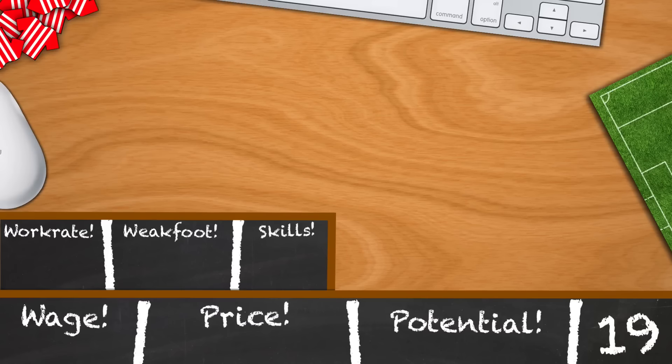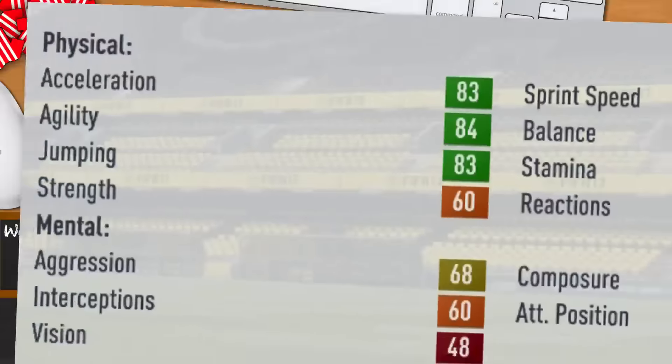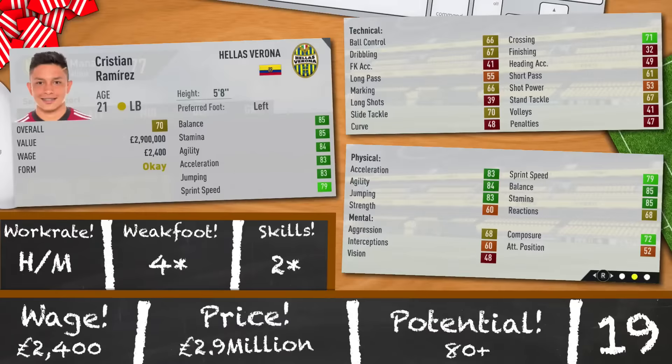The first choice for left backs today is Cristian Ramirez. 21 years old, 5 foot 8 and physically very gifted: 85 balance, 85 stamina, 84 agility, 83 acceleration, 83 jumping and 79 sprint speed. Technically in-game he's actually a free agent but hopefully you can get him for a decent price. High, medium, 4-star, 2-star and a potential of 80. You can usually pick him up for around 2.9 million and 2,400 a week, but it may vary slightly depending on the club he's signed to in your save.